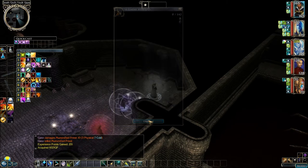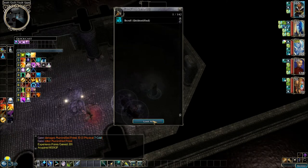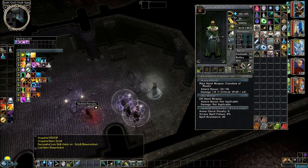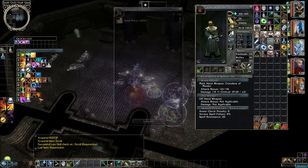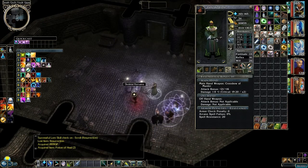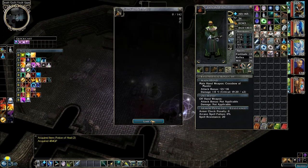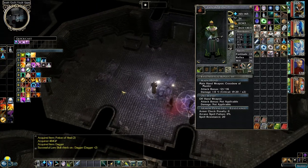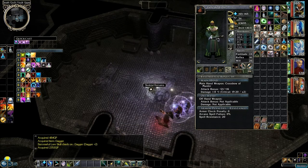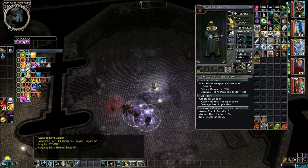I suppose we can loot these skeletons — 6,021 gold pieces. We have a scroll of Resurrection; we have to give this to Kaylin. We have like 6 dead bodies over here — 1,800 gold, 2 potions of Heal, 484 gold, a plus 2 dagger (I guess we'll sell that), 2,352 gold pieces, thieves' tools (guess we'll sell those). We still have some that we haven't sold yet.